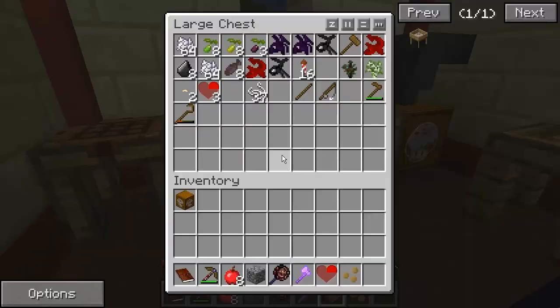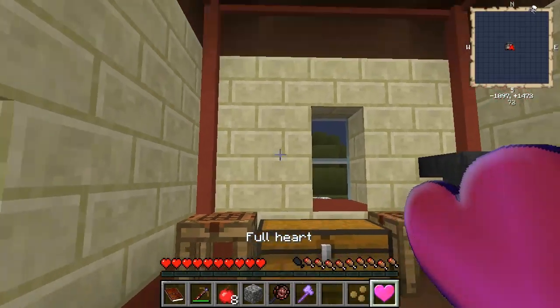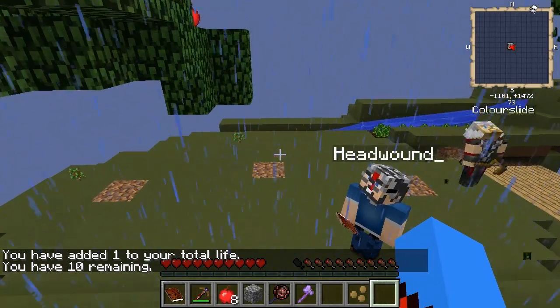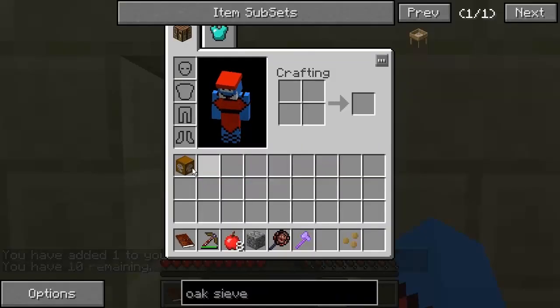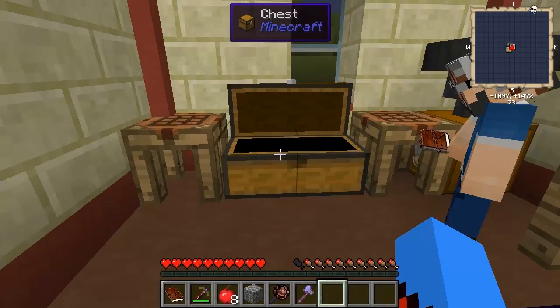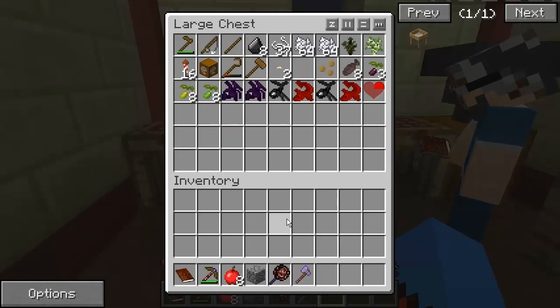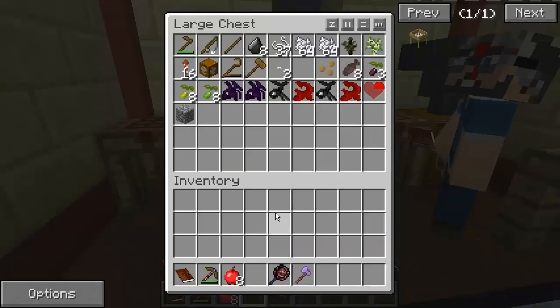I'm going to take the cotton. Cotton might be a good idea for the string as well. Cotton - so we don't have to use silkworms all the time. The thing to bear in mind with the cotton is that it's a slow-growing plant anyway, and then with hunger overhaul it's ridiculous. We could get a cotton farm at some stage. Yeah, and then it might be a little bit more worth it.